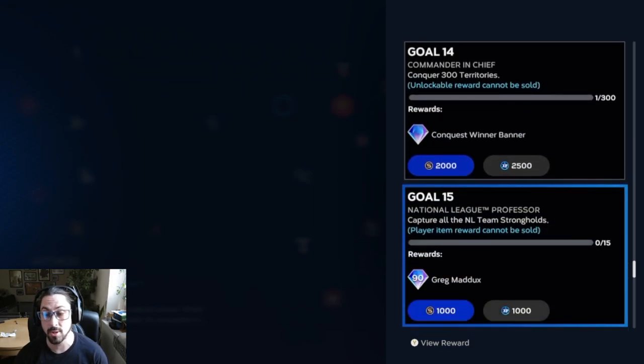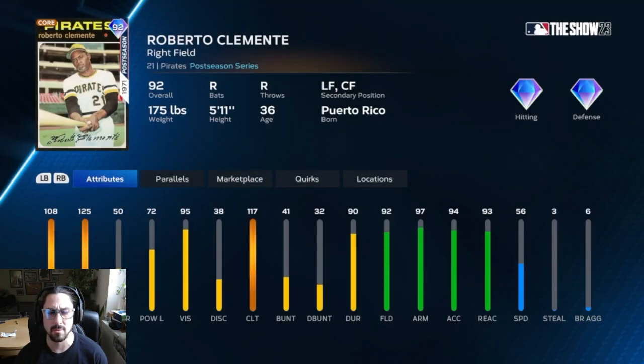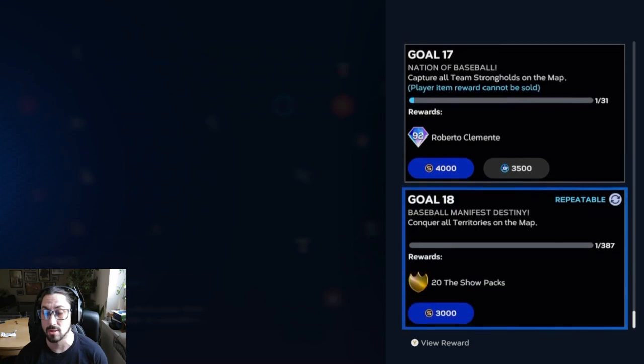Jorge Posada — you got a bunch of good things here. This Greg Maddux should be pretty nice, especially this year. It seems that control pitchers may do very, very well. And this Roberto Clemente card is also a very good card to start out.